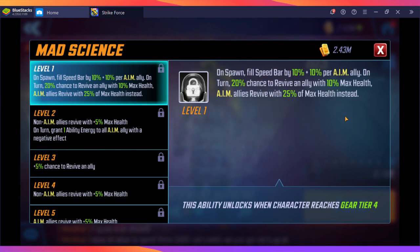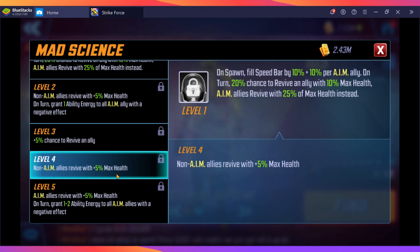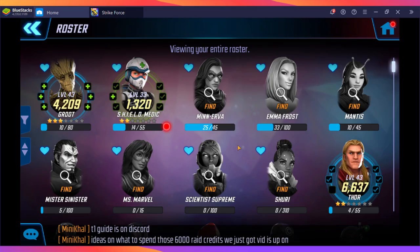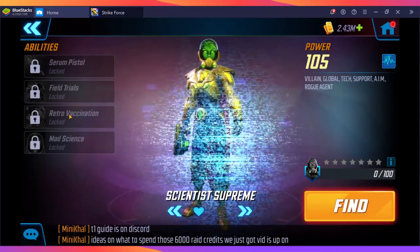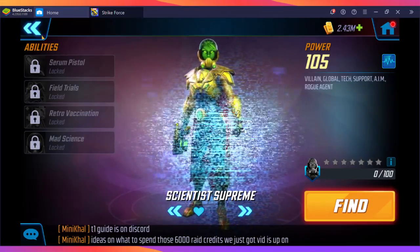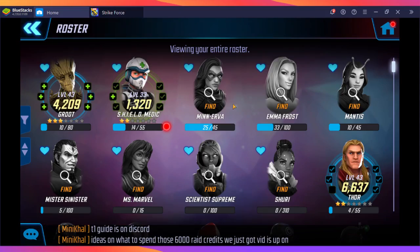You want to make sure her revive ability is scaled as high as possible. It's not a 100% chance — it's just a chance — but she does bring that revive aspect. She heals your team first by applying debuffs to them, but her second skill clears those debuffs; the benefit is that enemy teams keep those debuffs on themselves. She's also a great cleanser if you're getting a lot of debuffs.